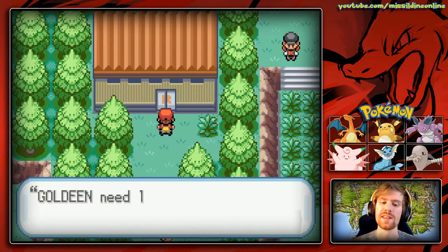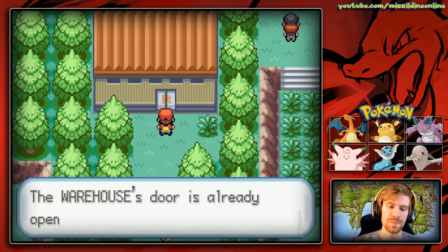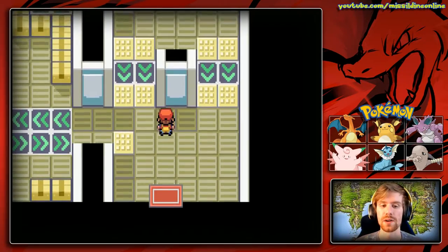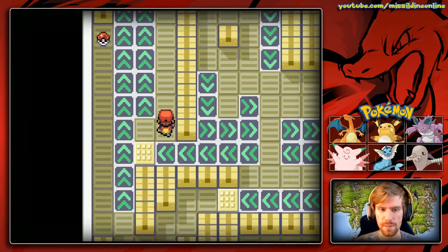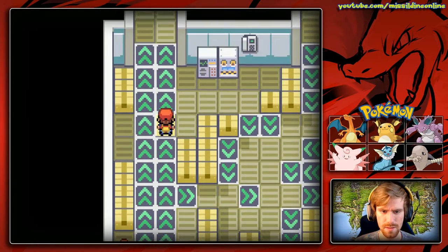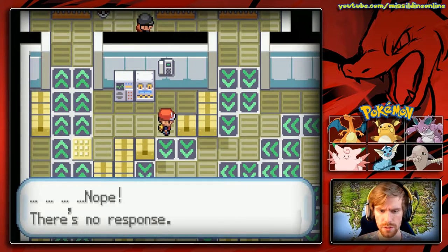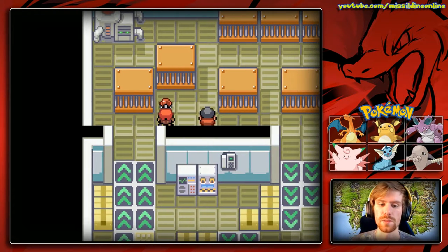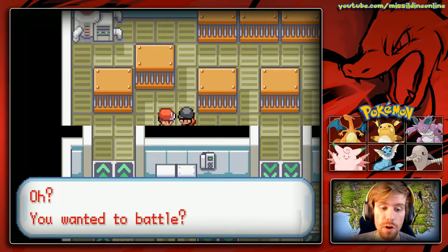We entered the two passwords — 'Goldeen need Log' and 'Yes, Nah, Chancey' — and the door is already open, so let's go inside the Rocket Warehouse. This is the final time we will ever battle Team Rocket. We find a cage with many Pokemon locked away in the pen. We also find an Upgrade, which is an item we can give to Porygon that, when traded, will cause it to evolve into Porygon2.